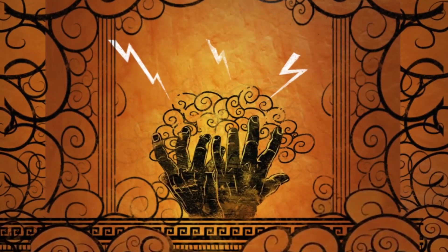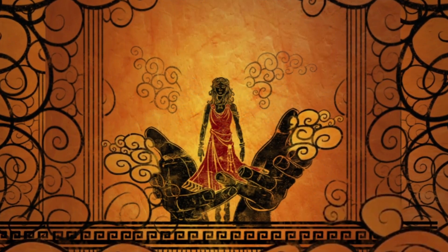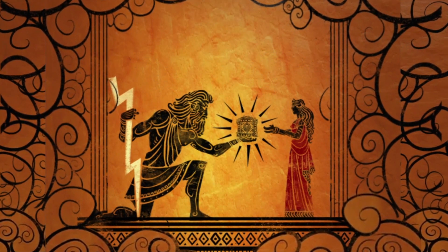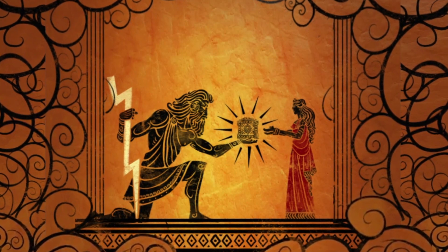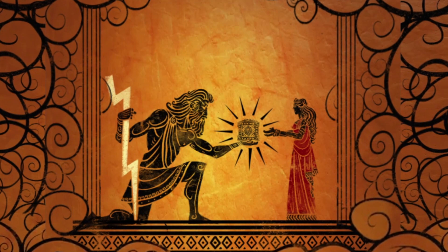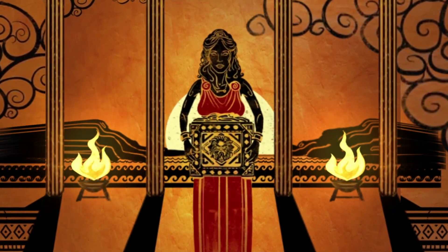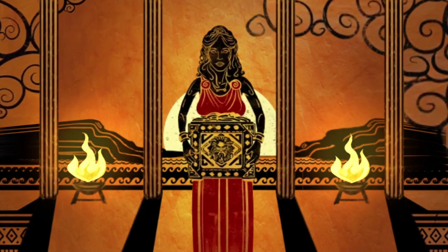In an act of malice, he created a mortal girl who would doom all of mankind. He gave her a box filled with his divine vengeance and said, 'Pandora, my child, guard this box until the end of your days. But you must never look inside it.' Pandora faithfully watched over the box, but as the years came and went, her curiosity only grew.